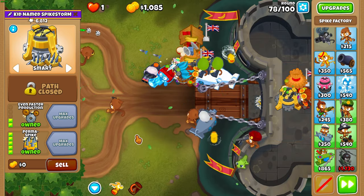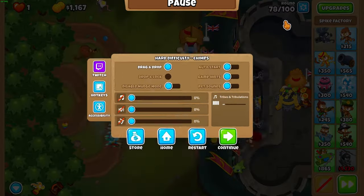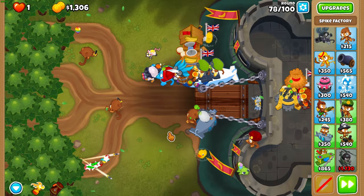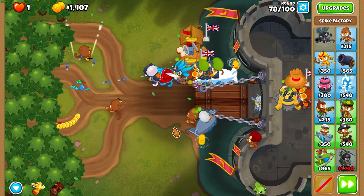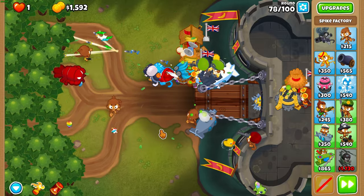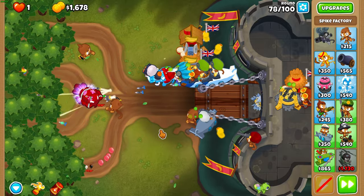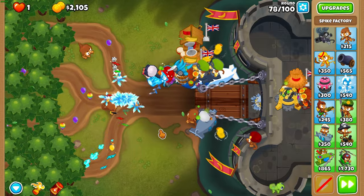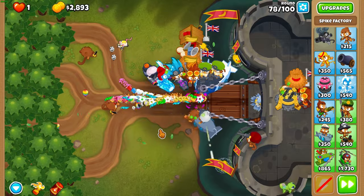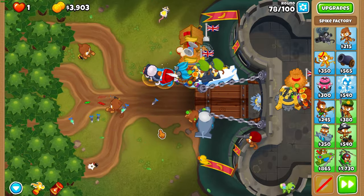Get Permaspike after the first wave of round 78 and then you can turn auto start back on. It's probably better for round 78 if you use Firestorm on round 77 and then Cocktail the first wave of 78. Once you get Permaspike though, it's basically over. There's nothing we have to do from now until we afford Icicle Impale, so I'll see you guys then.